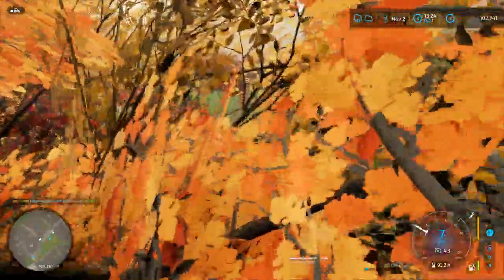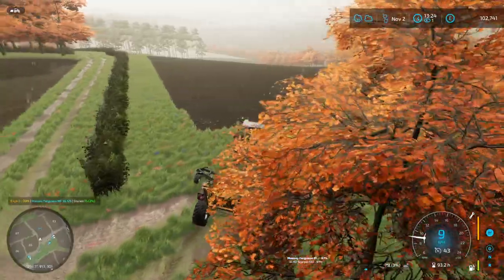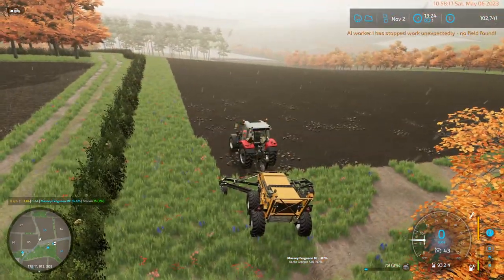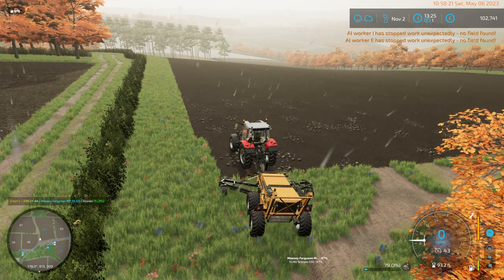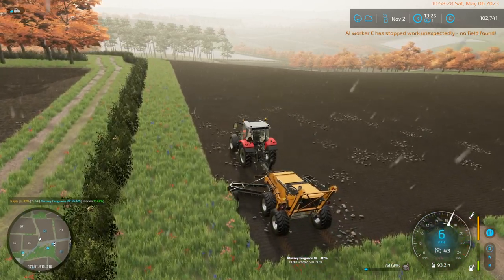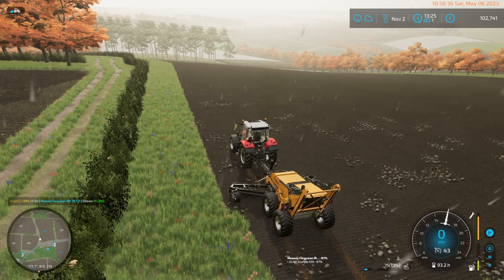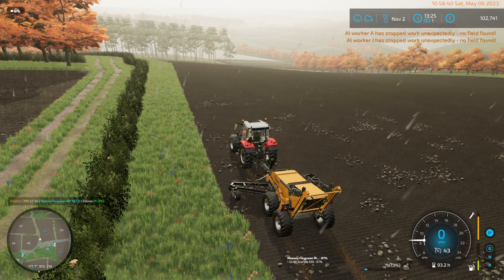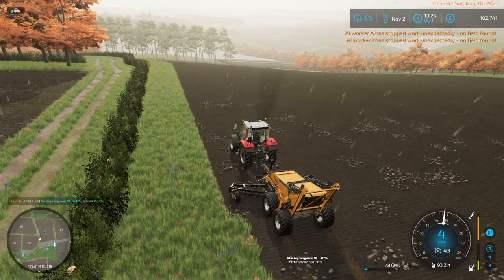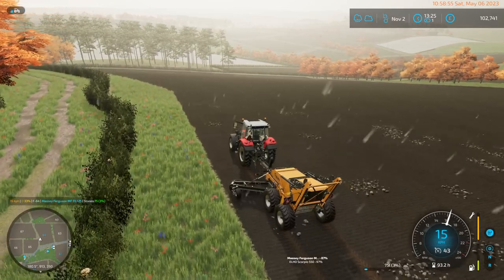This field is just plainly horrible. Get this unfolded. 'No field there' — what do you mean? No field found. There is a field right here with rocks. The rock picker is lowered, it is turned on. This is strange — I can't even pick these rocks up. What the heck?